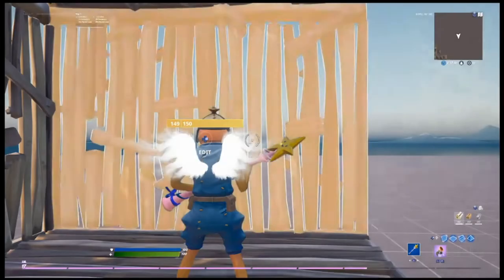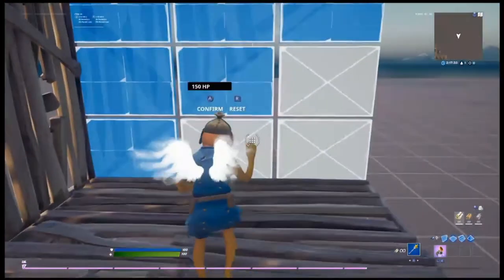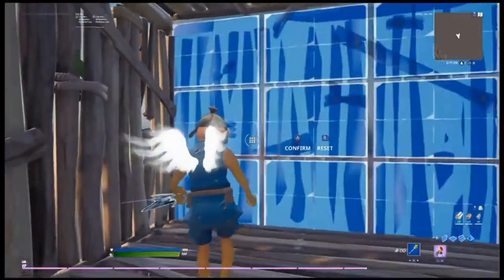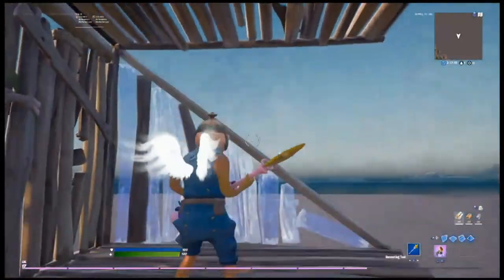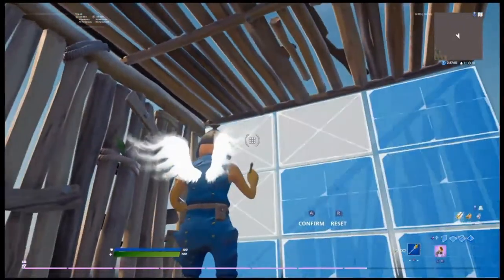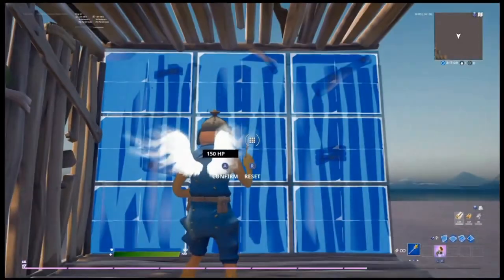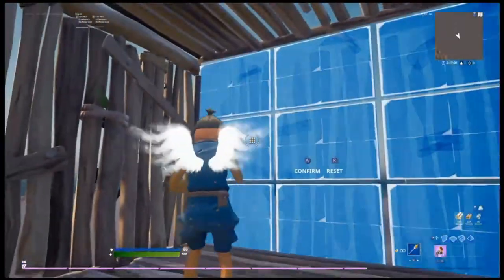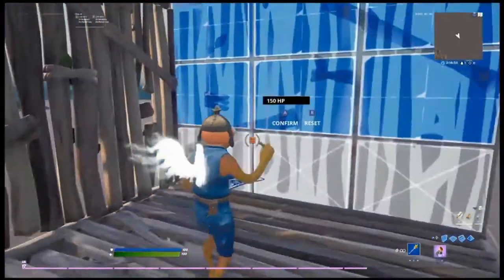Third, editing faster is crosshair placement. I'm going to show you examples of bad crosshair placement and good crosshair placement. Bad crosshair placement is when you're far from the line. Good crosshair placement is that you want to be closer to the line. You see those four lines — try to make your crosshair closer inside. That's what I use the four lines for, to help get my crosshair placement better. You can see the difference because bad placement will take longer.